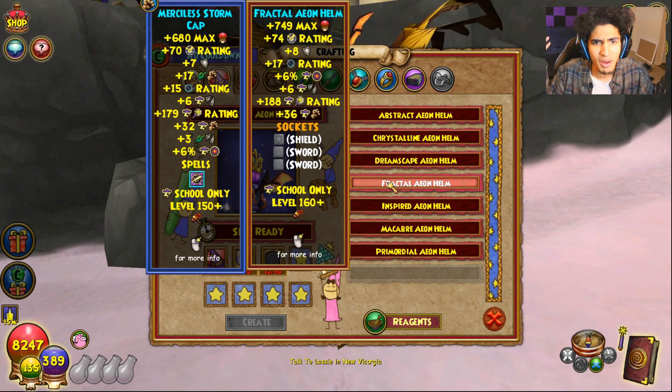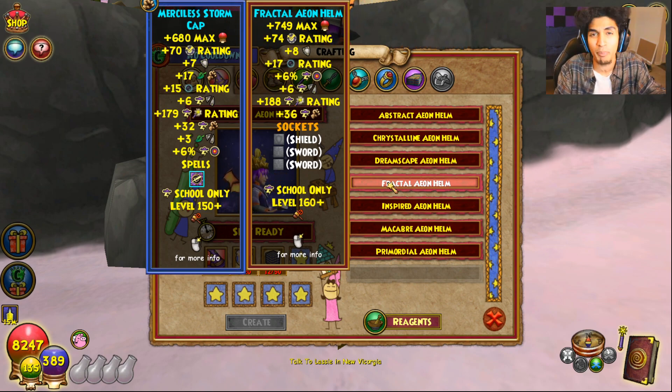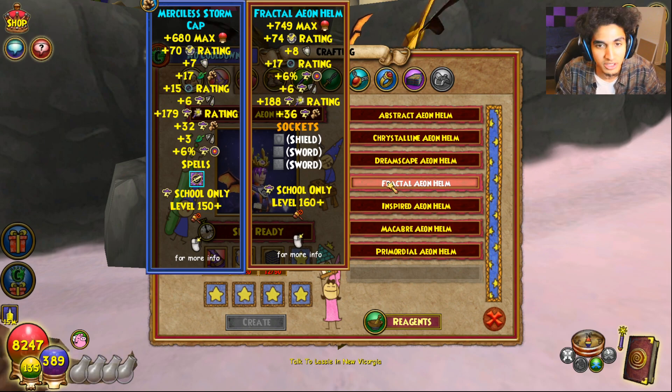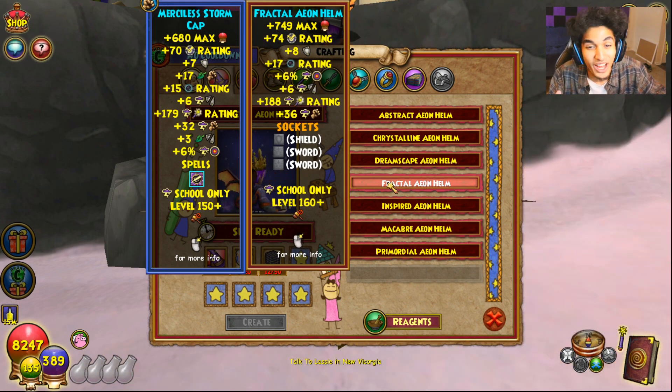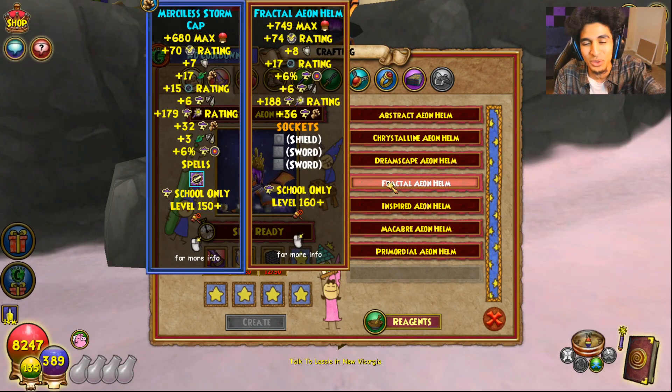As a quick overview, I'm just on my Storm because that's the one I happen to get to level 160 on. When you're comparing the gear, it is definitely a major upgrade for Merciless gear, and it's not just stats this time around. I don't know if y'all are seeing this, but there's basically new pins that they've added into Wizard101. Y'all see that shield?